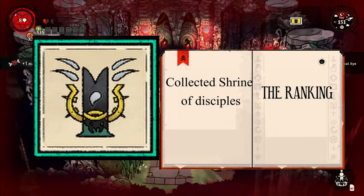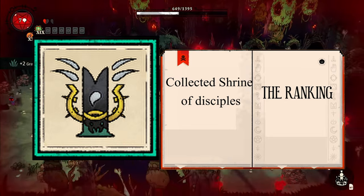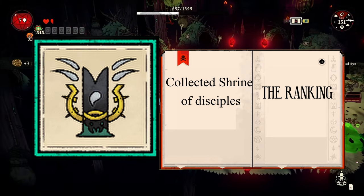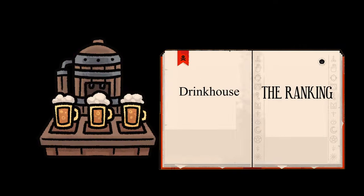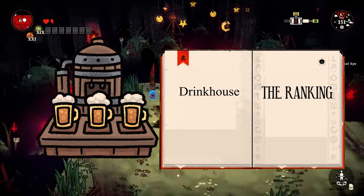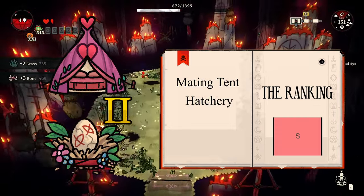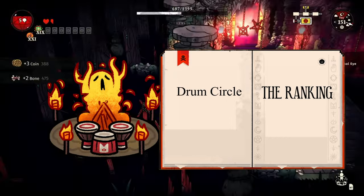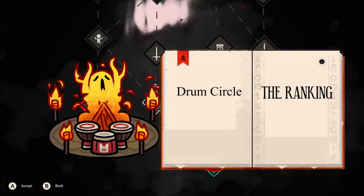The Collected Shrine of Disciples exists because collecting devotion from buildings is annoying — it collects all devotion from buildings in its radius in one spot. D tier. The Drink House lets a follower brew drinks to generate sin. It's a really good way to get sin and your followers have some interesting things to say to you. S tier — just know they can get a little messy. The Mating Tent and Hatchery — you can breed new followers. S tier. The Drum Circle lets you play a rhythm game to generate sin for a follower. It's a fun way to build sin, though it takes a bit more effort than other ways. Still really fun. A tier.